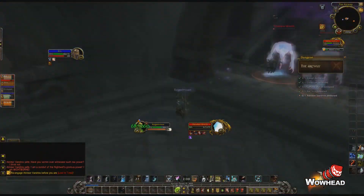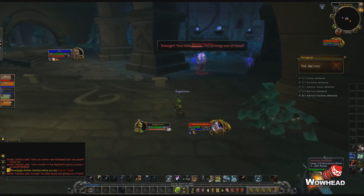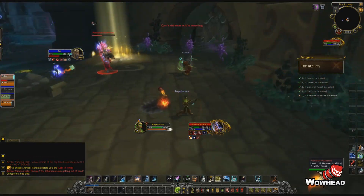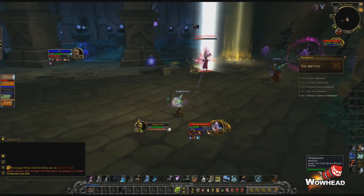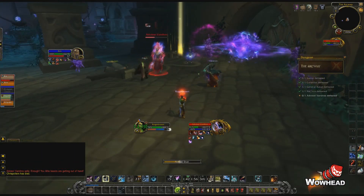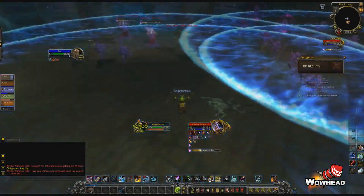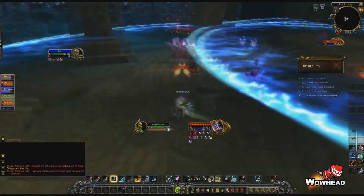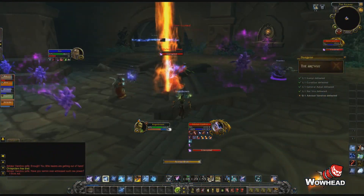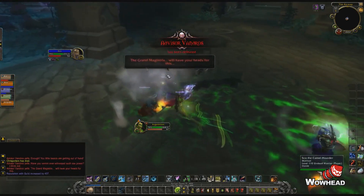After a lot of confusion and time wasted running in the wrong direction we finally managed to get our way back to the boss. You'll simply need to damage the boss to make it out of the room, and once you're back in the real world the boss will continue to cast his other abilities just as before until you eventually kill him. This concludes our guide for the Arcway. It was a fun dungeon with a lot of cool things, and we made it look a lot harder than it is due to the ninja pulling of multiple packs. We hope you found the guide useful — be sure to like the video and leave a comment with any feedback.